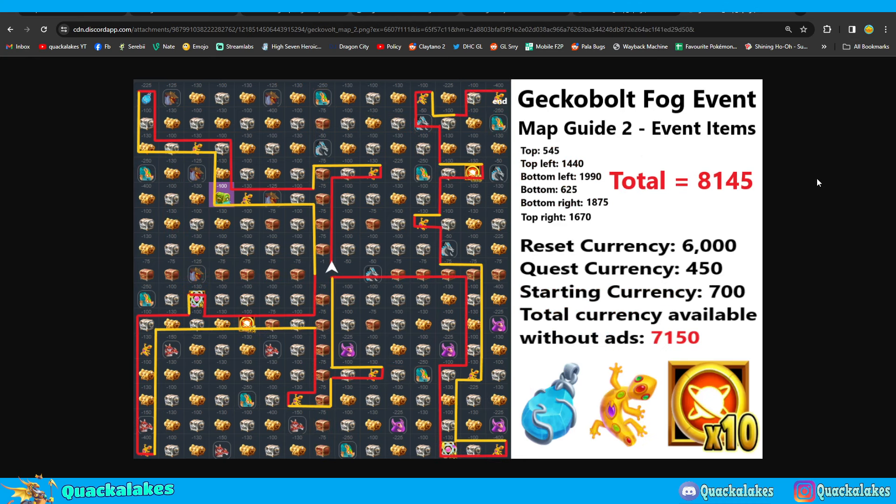The Gecko Bolt fog map for all the event items — which means you won't get the dragon straight away, but you will get items such as the blue items needed for the big collection, the geckos, and you can pick up insignias and mythotomic particles — will cost $8,145 currency. That's around about $1,000 currency more than you can get without ads, which means you'd be hoping for $1,000 currency from ads. Maybe a little bit more if you don't finish all your quests, but $1,000 from ads is very doable.